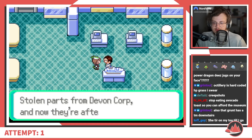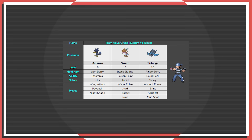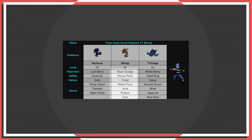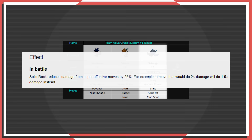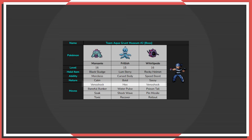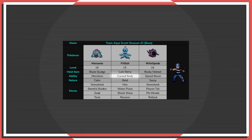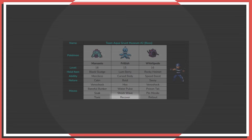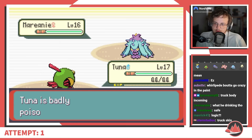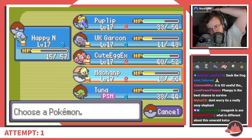The boss of the next area features the first set of fights with no healing allowed in between — a pair of Aqua Grunts at the Slateport Museum. The first team is designed to chip away at you: Murkrow has Nightshade and Payback, Skrelp has Toxic, Protect, and Black Sludge, and Torkoal has a Rindo Berry and Solid Rock to survive even 4x super effective Grass moves and get a chance at run-ending Ancient Power boosts. The second team is fully ready to pounce if you've been weakened — all three Pokemon have a move that deals double damage if you've been poisoned.